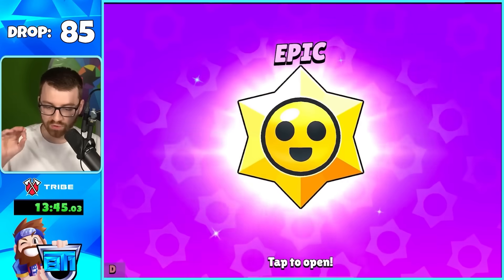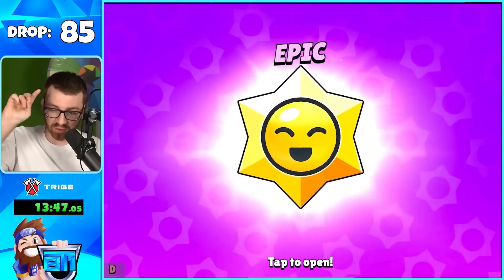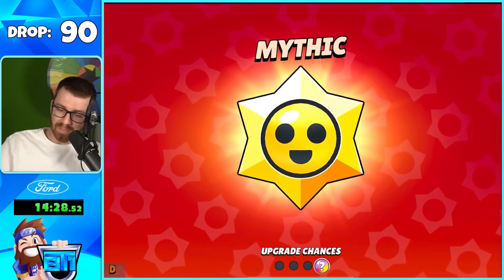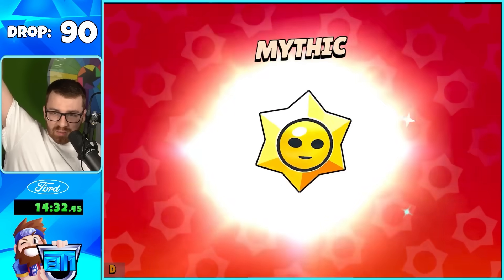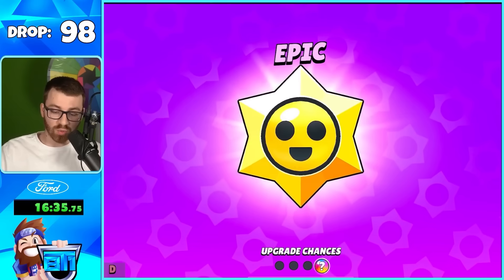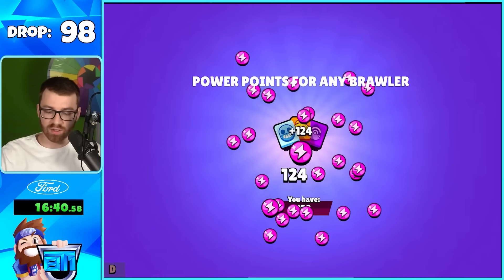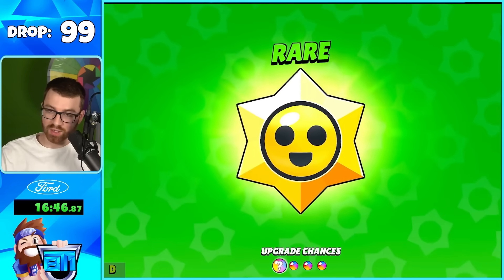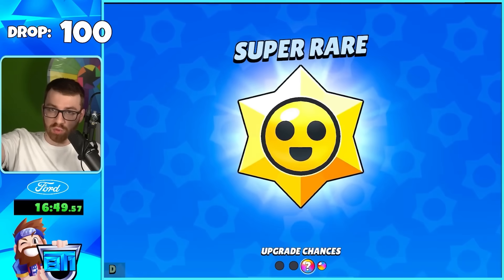First Epic in a while — we're getting a ton of Rares. We get some credits and coins. Another Mythic — come on! The Nita crying pin, we can get another brawler! After opening about 100, we're at our hundred milestone. Power points seem to be the most common.